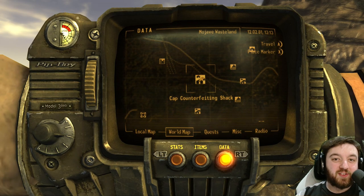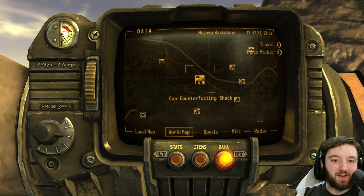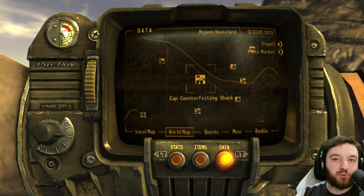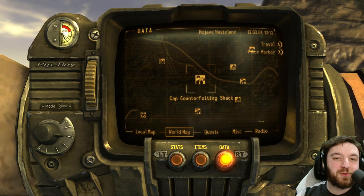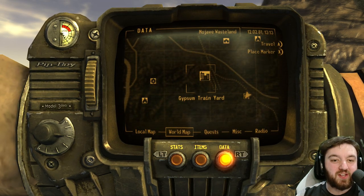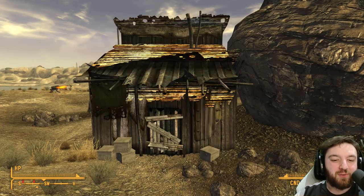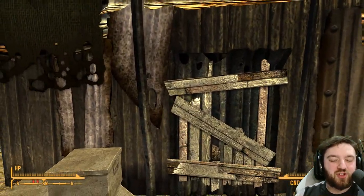It's no surprise that in the wasteland some people decided to try and counterfeit bottle caps. Unfortunately, it didn't go too planned because apparently they're a bit more unique than you'd think. Heading over to the cap counterfeiting shack near the dangerous Chipson train yard and the equally dangerous Fisherman's Pride, you can find this little shack.